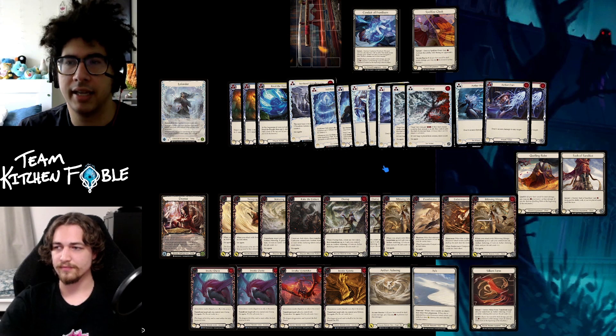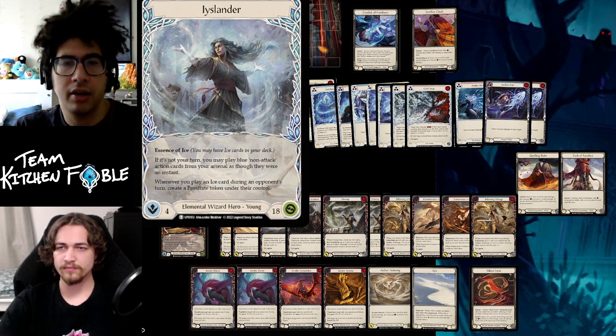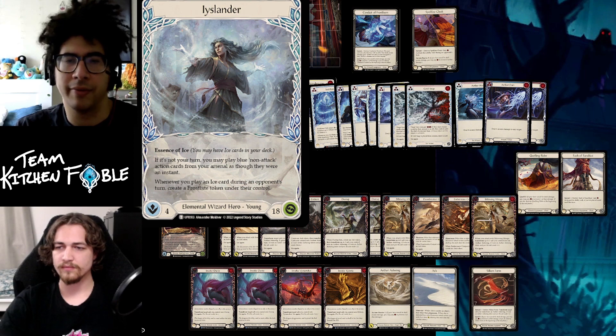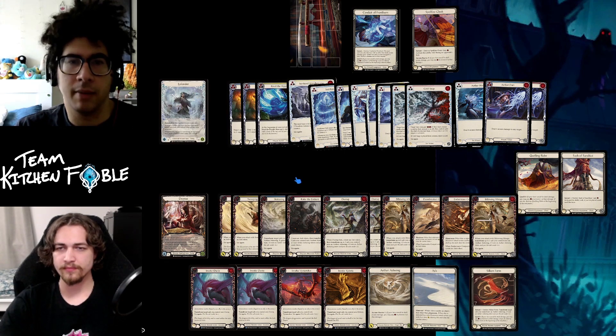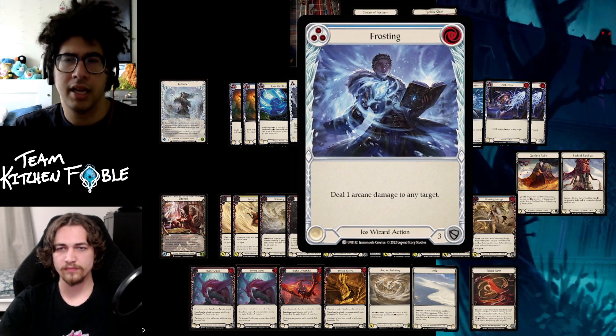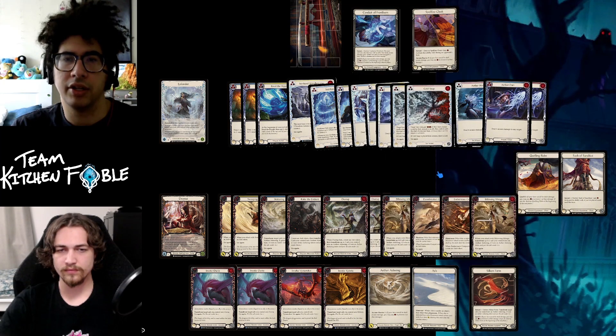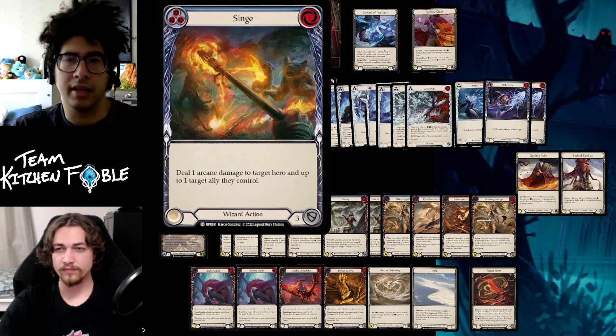Let's start with Icelander — what she does and why I didn't choose her. Icelander says: if it's not your turn, you may play a blue non-attack action card from your arsenal as though it were an instant. Whenever you play an ice card during an opponent's turn, you create a frostbite token under their control. Icelander is really good against Fai because Fai usually likes a red-heavy deck — arcane damage sticks and frostbite makes it harder for Fai to play their cards.